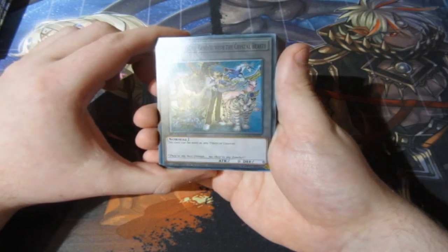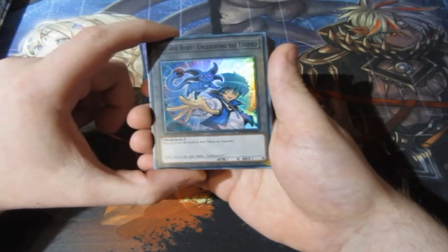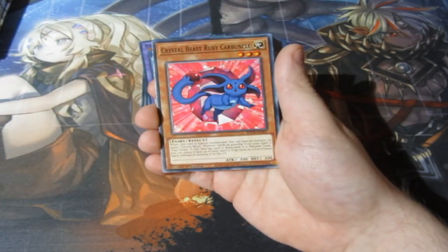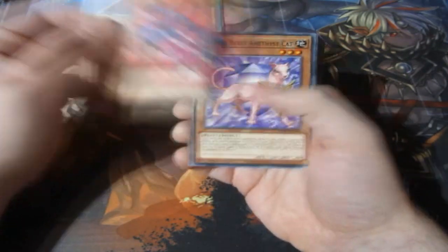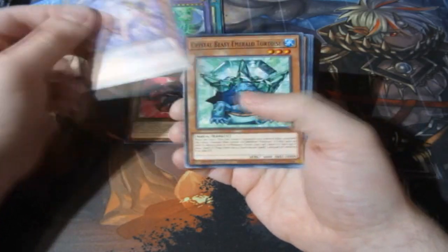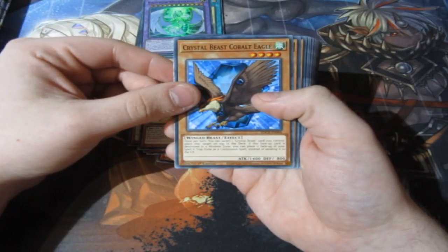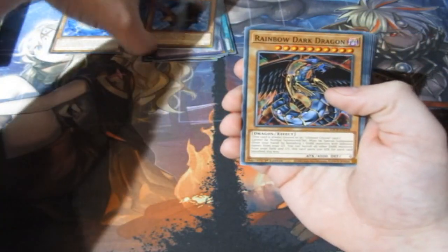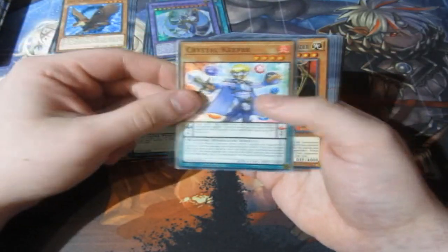And we have some lovely tokens right here — we have Jesse Anderson, and then we have Jesse and Ruby, a cute card. Then we have our commons. I'm going to put the tokens to the side because I love keeping tokens. So these are the non-holos in the set: you get yourself your Ruby, Amethyst, Emerald, Topaz, Amber, Cobalt, Sapphire — pretty much the main cards you want for your Crystal Beasts. So that is really good. You have Rainbow Dark Dragon, Crystal Master, and Crystal Keeper.